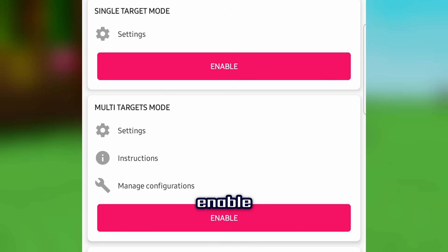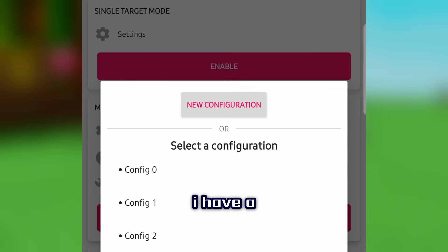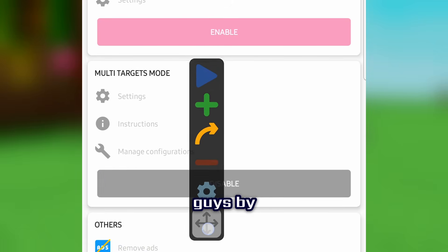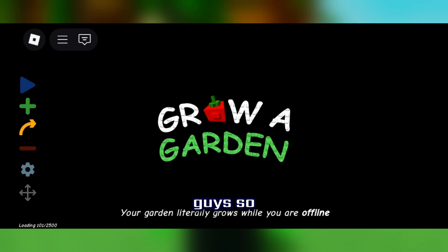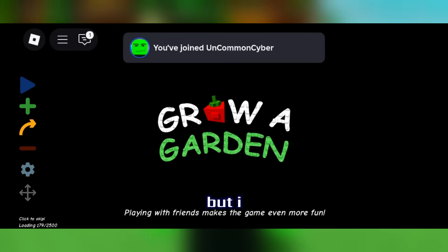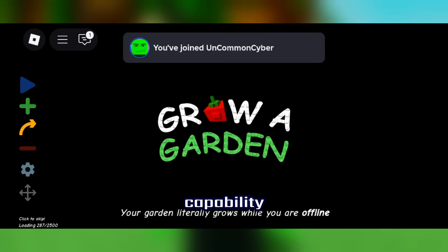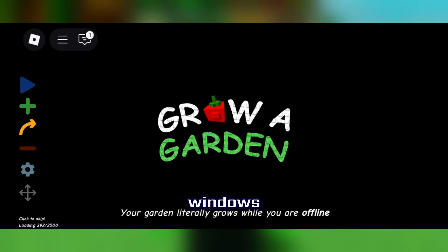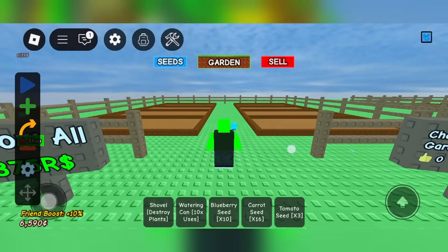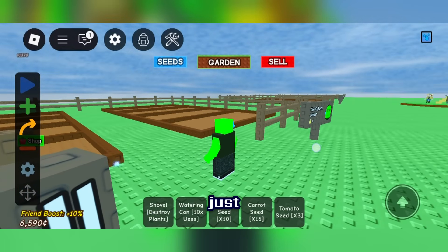The next step is to enable multi-target mode. It lets you do everything you can do with TinyTask — it just takes a little longer. Press Enable. I have a couple of configurations here; let's make a new one. This will be a little shorter than the Windows showcase, but it's the same concept — just with a little less capability on Android than Windows, which is why I recommend watching the Windows version too. Press the plus button to get started.